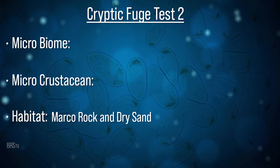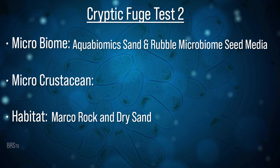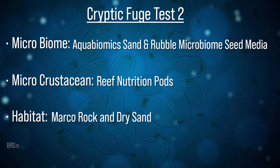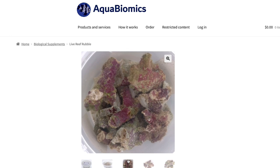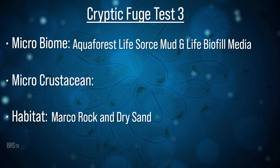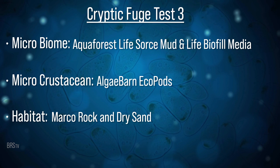The second cryptic fuge is nearly the exact same thing, but this time using tested and certified biome provided by Aqua Biome sand and rubble microbiome seeded media coupled with Reef Nutrition pods — microbiome from someone attempting to do it in a more refined and controlled manner. The third cryptic fuge uses Aqua Forest Life Source, mud, life bio-fill media, and Algae Barn's EcoPods in the dark remote fuge. If this works, it'll be the trifecta of low cost, easiest, and most readily available solutions of the bunch.